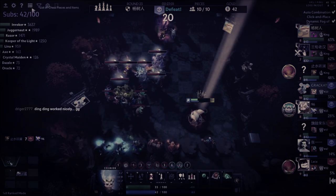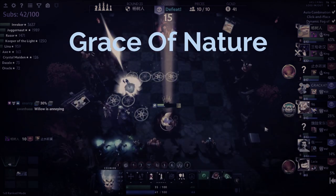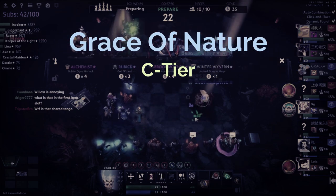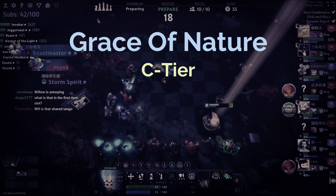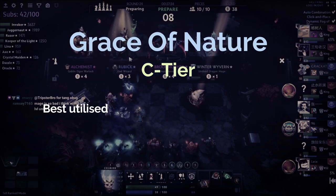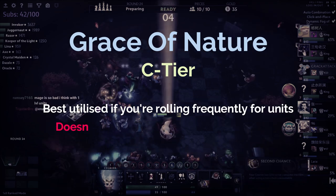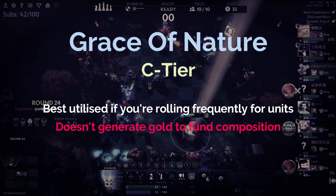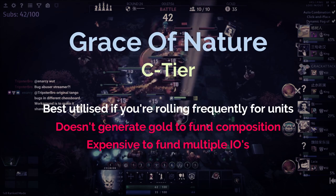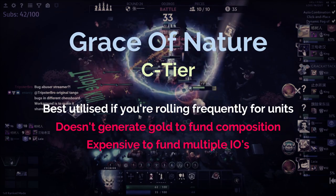The next relic is the Io Relic. The way it works is that it gives you a 5x chance of finding Ios in your shop when selected. In my opinion this is a hard C tier — extremely high variance relic, and honestly five times zero is zero. There's a good chance you see zero Ios from round 10 to 20, making it a pretty much useless relic. There's no specific strategy to use it to max potential except rolling and hoping an Io appears. The issue is it doesn't generate any gold to help you fund your pieces.